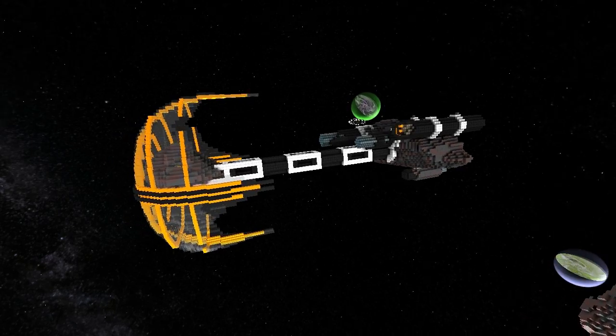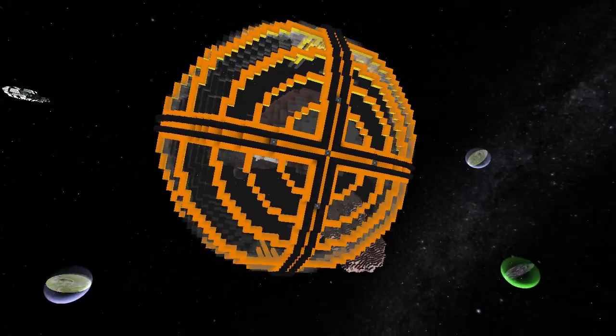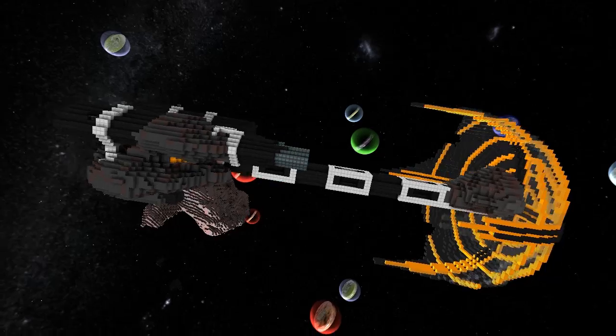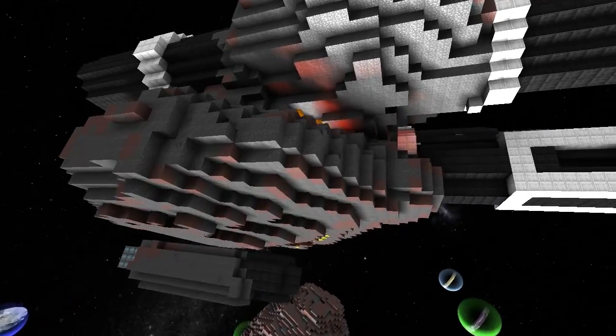Welcome guys, today I'm going to be taking a look at Blitzkrieger's solar regatta entry. This one is the Asteroid Racer v3 and as you can see it's been constructed using natural elements.